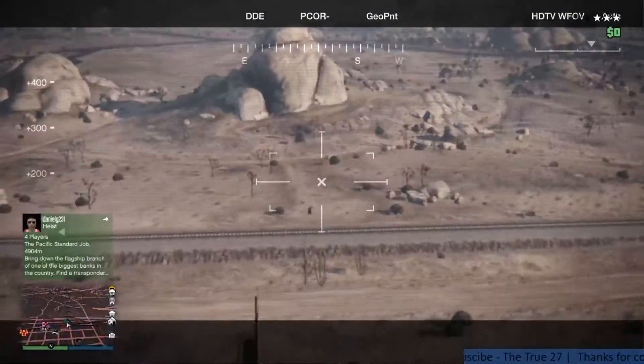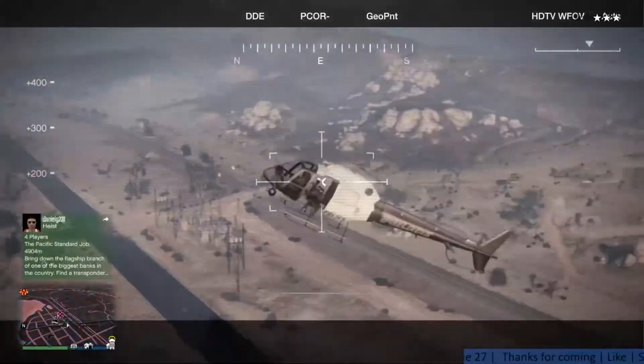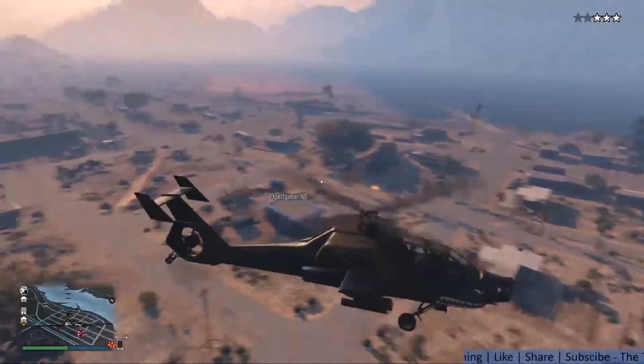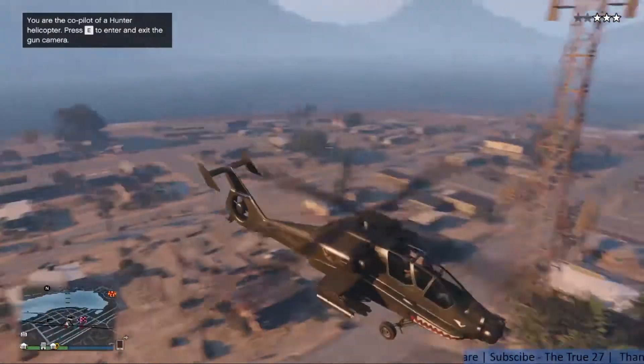The explosive cannon fires only 180 degrees when you are in the camera view. The workaround is to switch to the external view by pressing E and then start firing — it allows you to fire 360 degrees for a few seconds.